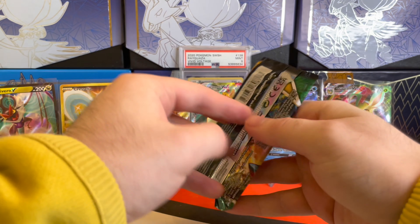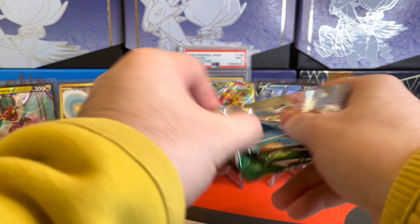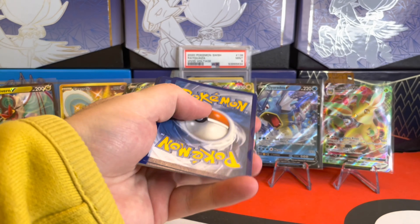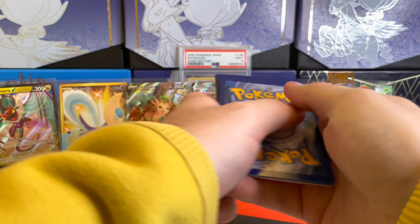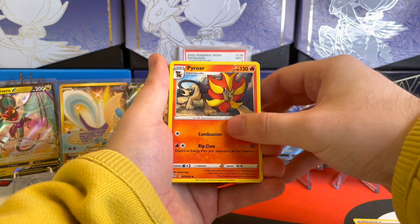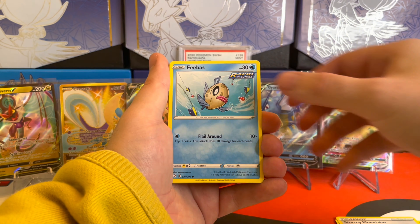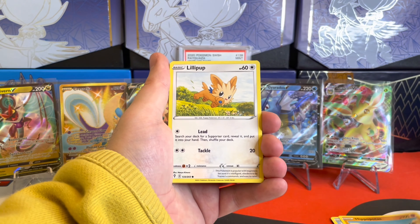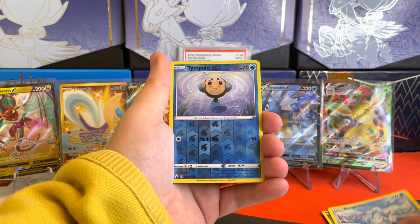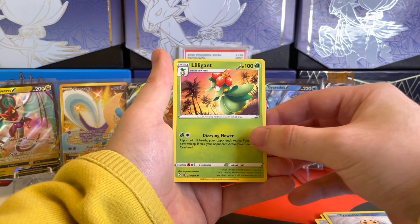The final pack of this video in the first half of the booster box — we have the Duraludon on this one. We'll see if we can get some last pack magic. We got our Code Card, four from the back, starting with the Lucky Lightning Energy. We got Pyroar, Dream Ball, Stormy Mountains, Feebas, Hippopotas, Lillipup, Nickit, Bergmite. The Reverse Holo is a Timer Ball, and then the final rare of the video is a Lilligant — a non-holo.